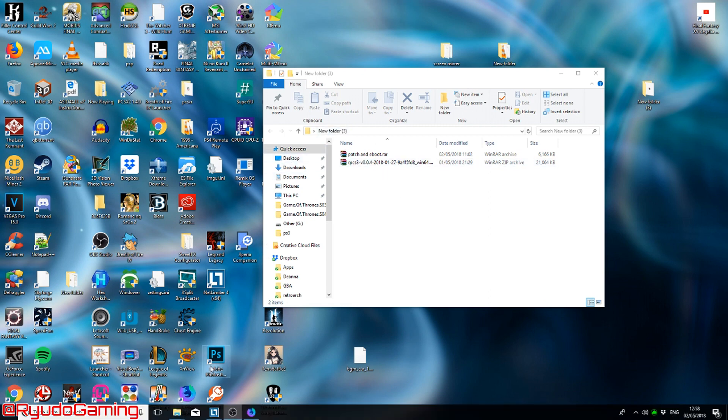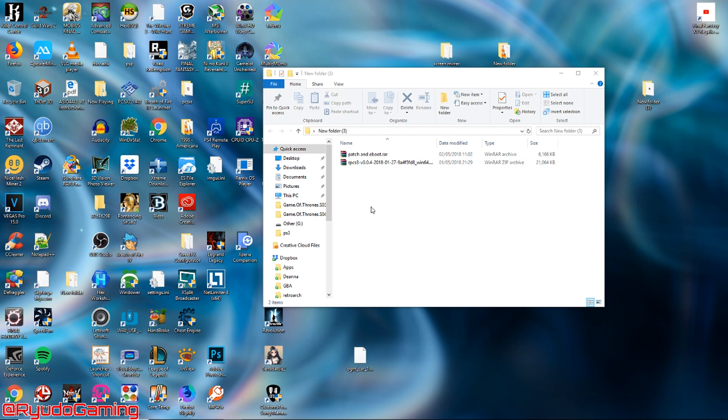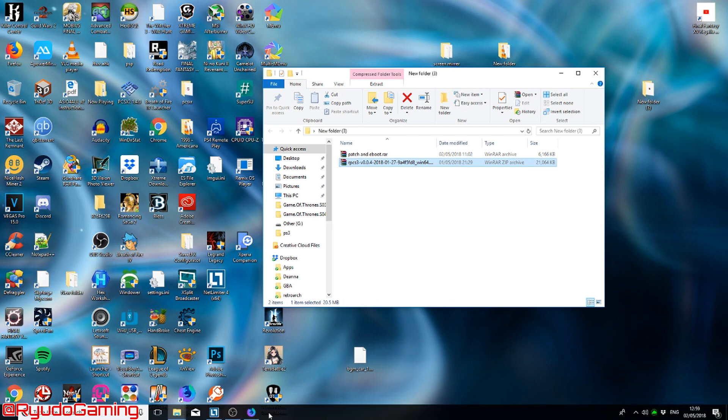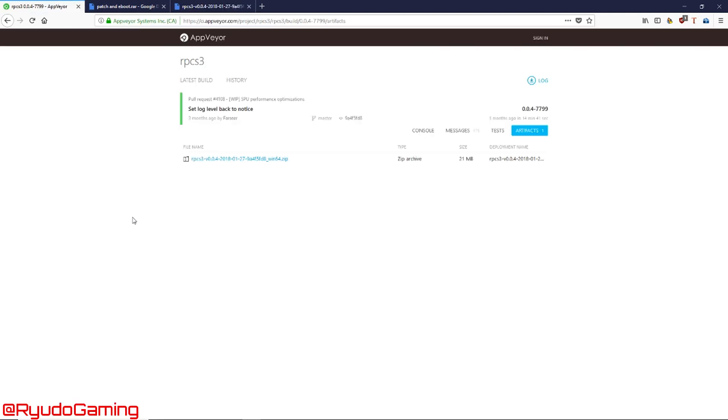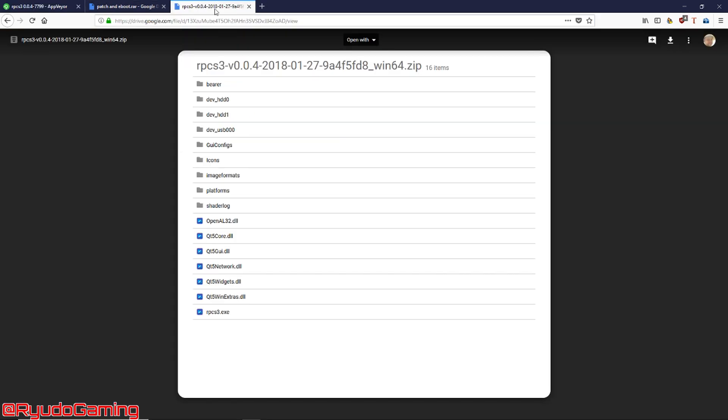First off, you're going to want to download two files. One is a fork of the RPCS3 emulator, and the other is a patch and e-boot. You don't really need the patch and e-boot but I'd suggest downloading it. The patch allows you to skip the really annoying bit at the beginning with the 'Do you want to join the Thieves Guild?' section, and it has some other features I'll go over later. You can download the RPCS3 emulator from the web address I'll put in the info section below, or from my alternative Google Drive archive version.